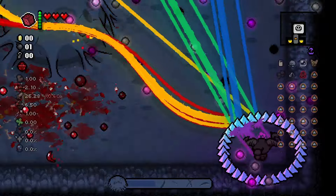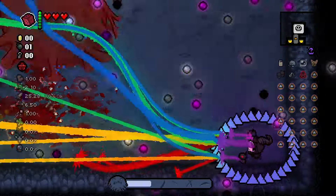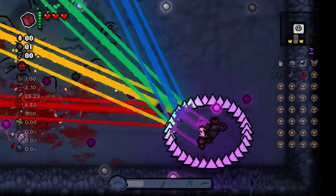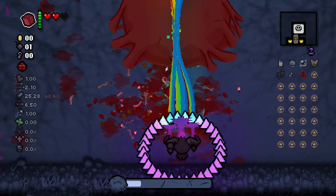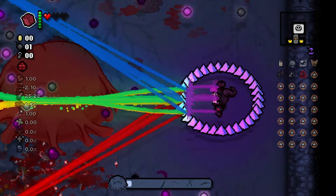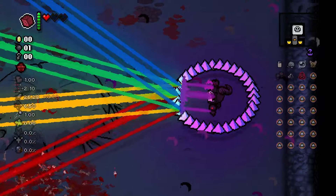Now we're on to the homing projectiles so it's about to get difficult — we're definitely going to take a couple of hits. There we go, that's my first damage taken. I only got two more before it's over. Oh, there's another one. Hopefully we can take Hush out before I get hit one more time. And there we go.